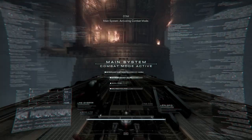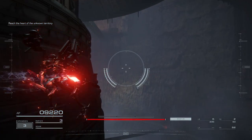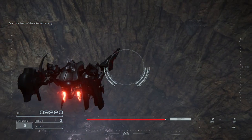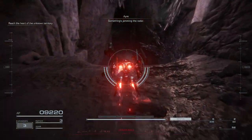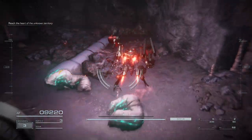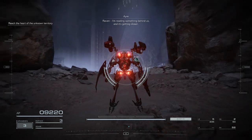Main system activating combat mode. Commence mission. Make your way down to the next depth. Something's jamming our radar — there must be interference from the active Coral. Is that... Coral response from inside the creature. Watch out! Reading pods for the mealworms. Looks like they're out of commission now. Raven, I'm reading something behind us and it's getting closer.